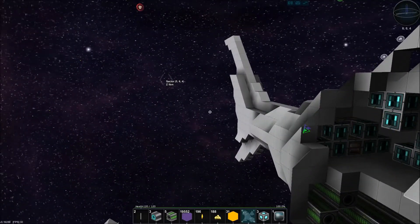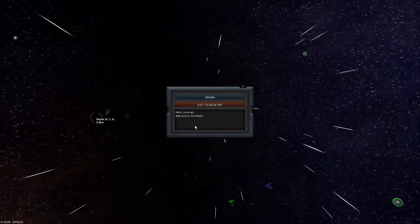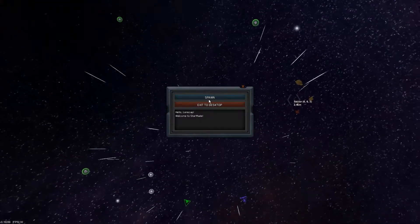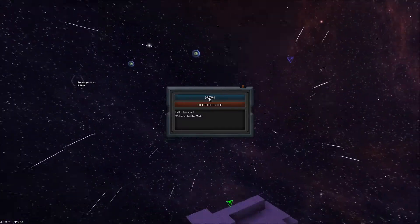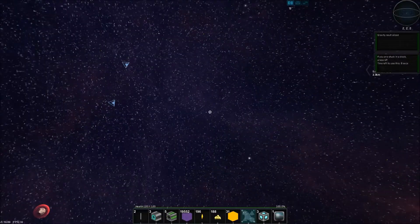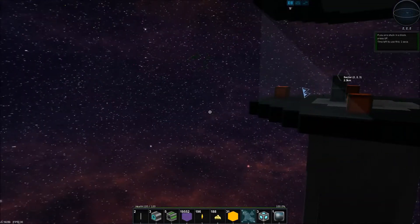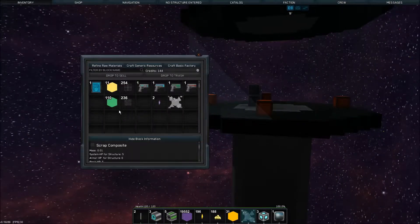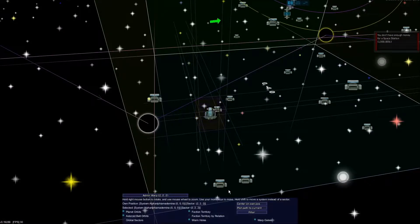Oh crap I'm really hurt! What's happening - power thruster outage, shield regen outage. What is going on? What is hurting me? What is that stuff - it's moving - is that my ship? What - I died. What in the world. I don't know what just happened. Something killed us.